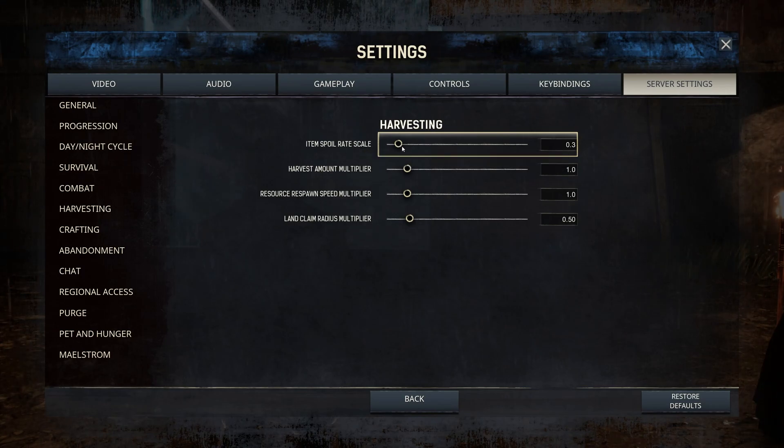Under Harvesting, I set Item Spoil Rate Scale to 0.3 — so a steak takes quite a bit longer to go rotten; the normal rate is pretty brutal. For Harvest Amount and Resource Respawn Speed, be careful: Harvest Amount can quickly overload your inventory, so I set it to 1. If you want a faster build-type server, set it to 2 or 3 — 10 is rarely recommended.